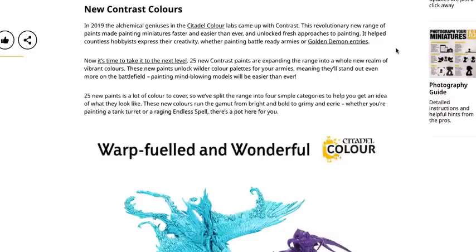So new contrast colors — in 2019, the alchemical genius of the Citadel Color Labs came up with contrast. So that's our answer — 2019, about three years. This revolutionary new range made painting miniatures faster and easier than ever, helping countless hobbyists express their creativity, whether painting battle-ready armies or Golden Demon entries. I agree — they literally changed the game for me.